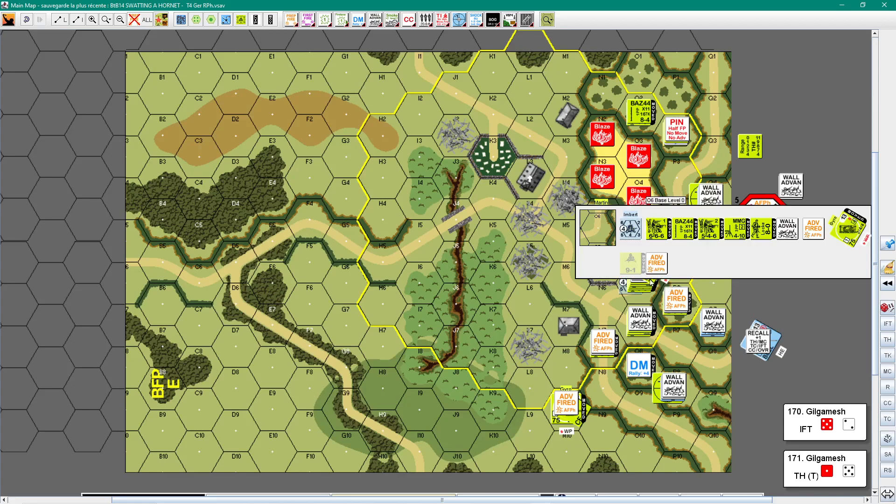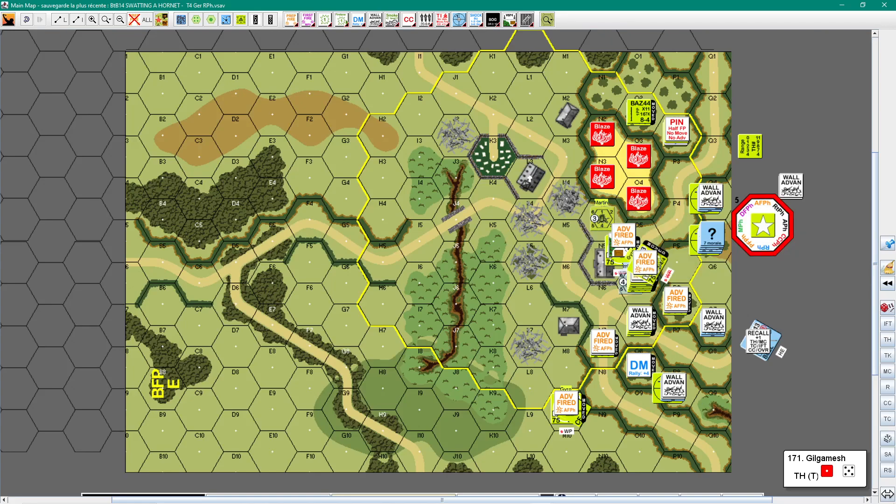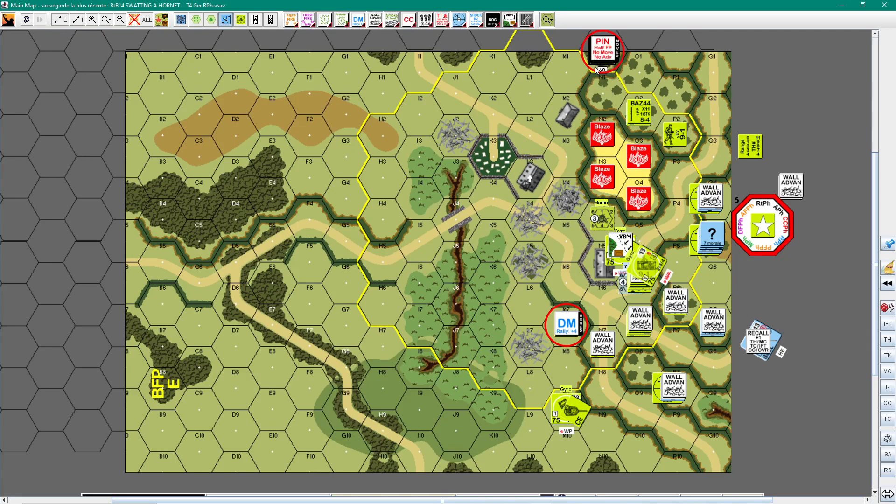I think I did about everything I could — those have no targets. Rout phase: those people will move out. One, two, three, four, five, six — there we are. One, two, three, four, five, six — but not with Mr. Pin thing. There we are.